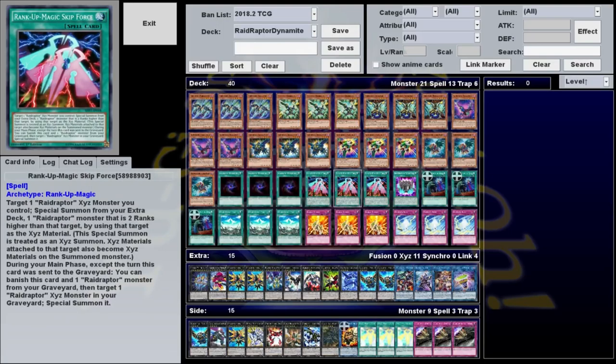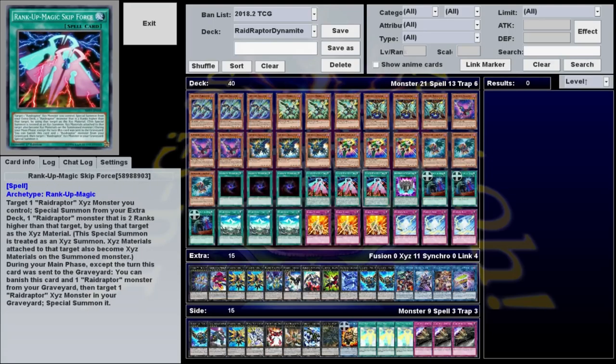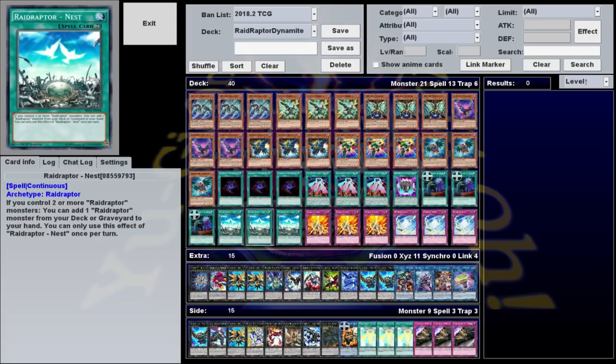For spells, we have three Allure of Darkness, three Rank Up Magic Skip Force, one Phantom Knight's Rank Up Magic Launch, three Called by the Grave, and three Raid Raptor Nest.